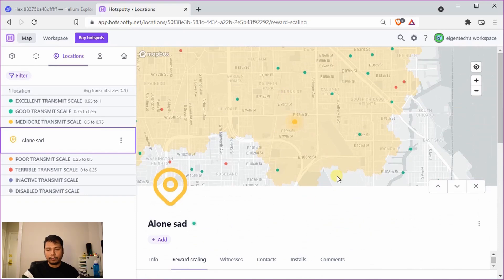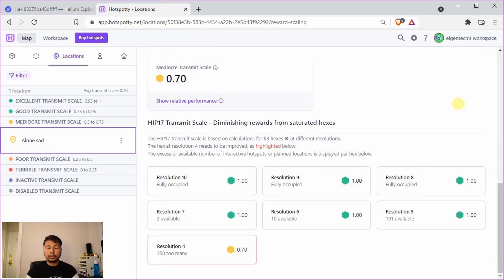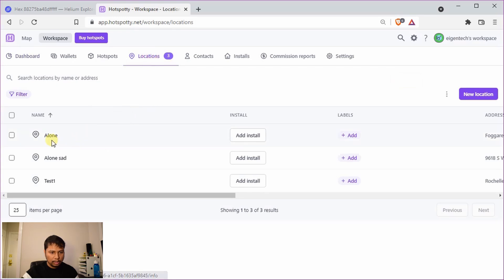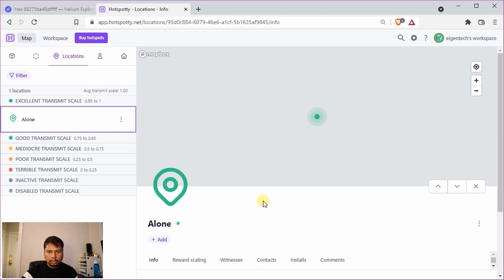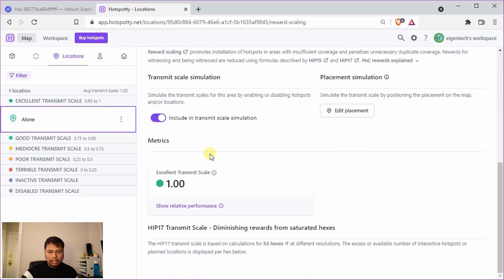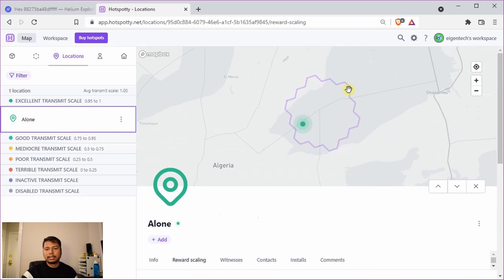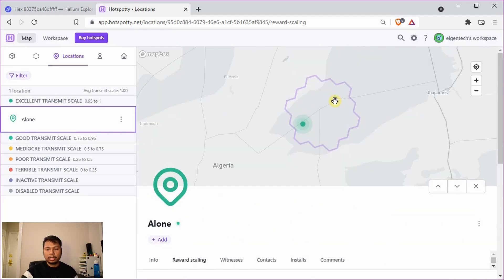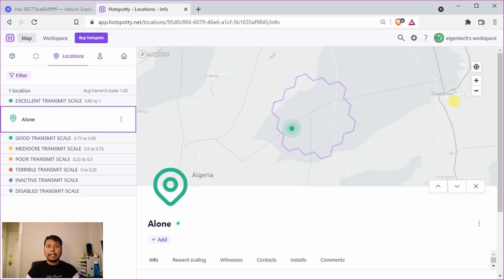In this case there is no option other than moving out of the resolution 4 hex. Also note that sometimes Hotspotty doesn't show the full breakdown of the transmit scale — this happens when there are basically no hotspots in a very large area. For example, a pre-selected spot somewhere in Algeria shows a transmit scale of 1 with no breakdown, because there are no hotspots in the area. There's no concern since you'll have a transmit scale of 1 as the first hotspot there.